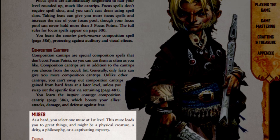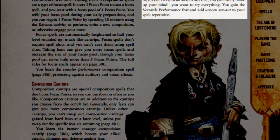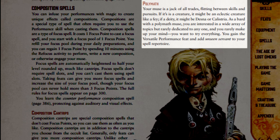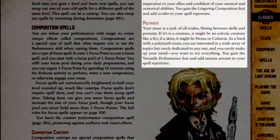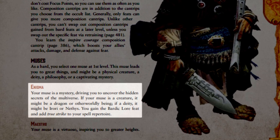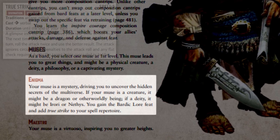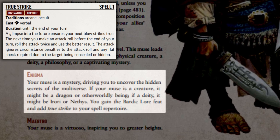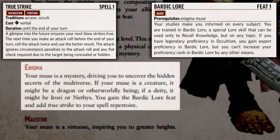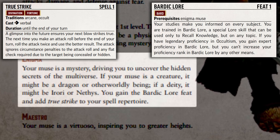A bard's Muse is what guides them and leads them to create great works of art. The Muse can be almost anything, but must fall into one of three categories. These categories determine their starting feat as well as a free bonus spell to add to their repertoire. The three categories of Muse are the Enigma, the Maestro, and the Polymath. The Enigma is a mystery that the bard hopes to solve and uncover through their performances. It adds True Strike to their spell repertoire and grants them the Bardic Lore feat. Bardic Lore grants a unique lore skill, allowing the bard to use the Recall Knowledge action about any topic, as the bard may have written or heard a song about that topic in the past.